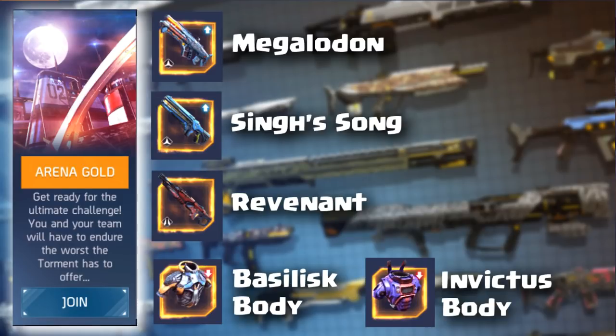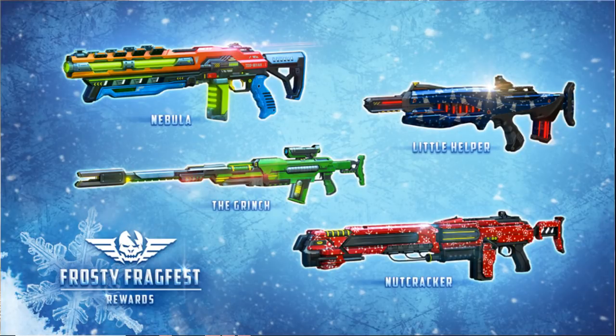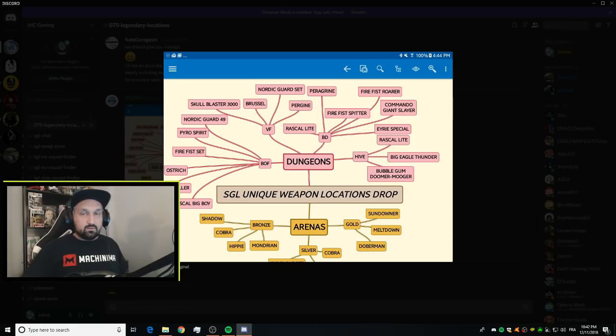There's more: the Nebula Shotgun — the top left on the picture — is only available during the Frosty Frag Fest event, which is the Christmas or holiday event. It's going to be available for about three weeks, and after that we have no idea what's going to happen with it. It could disappear forever, or maybe it will rotate back in the shop like they did with the Halloween event weapons.